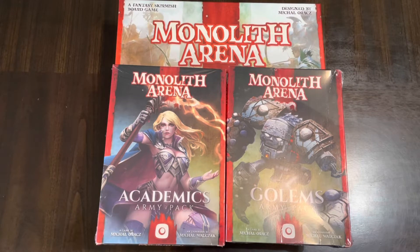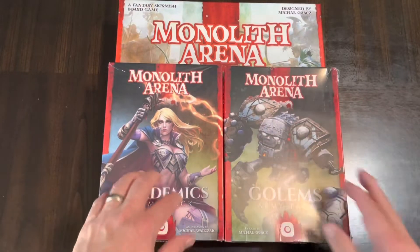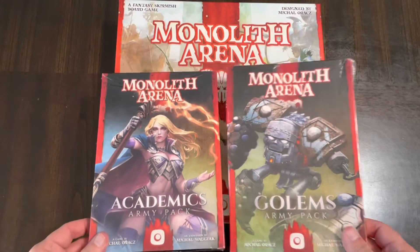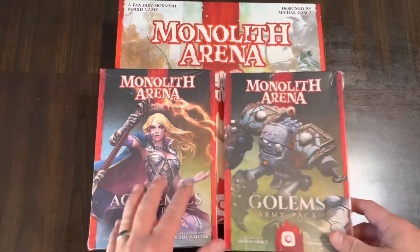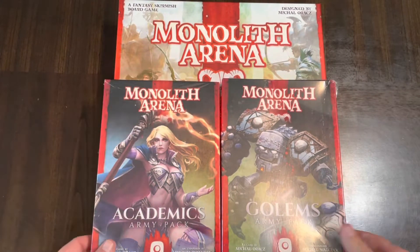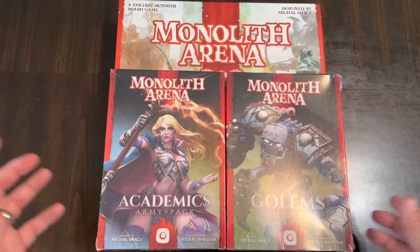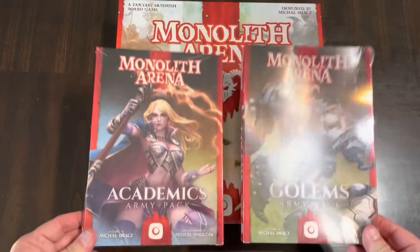Check out that video to get an unboxing of Monolith Arena. These are army packs for Monolith Arena that you can buy separately and they add a whole new faction. You get four factions in the base box of Monolith Arena, and these army packs are new factions in their own right. So which one should we do first? Let's do Academics because it's higher up on the alphabet.